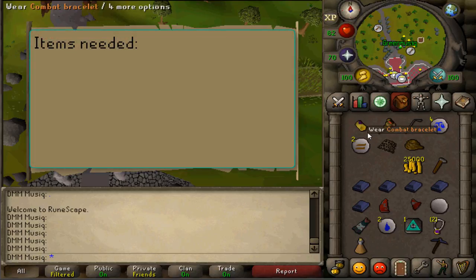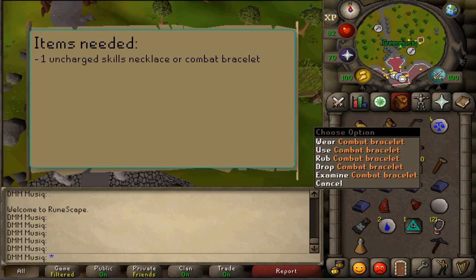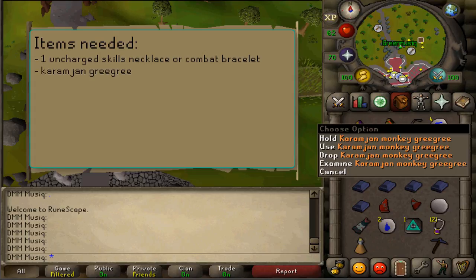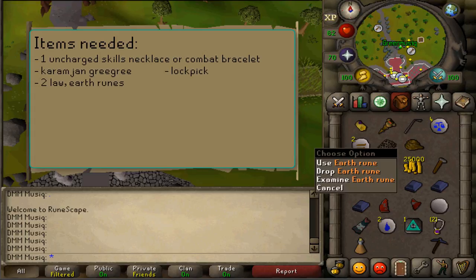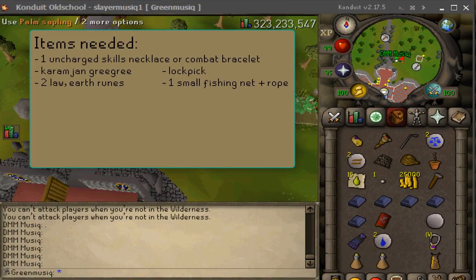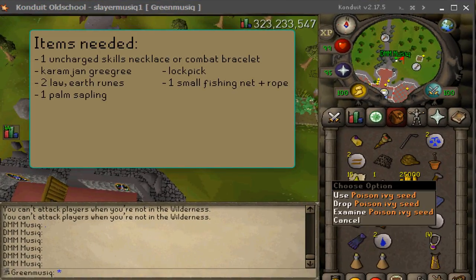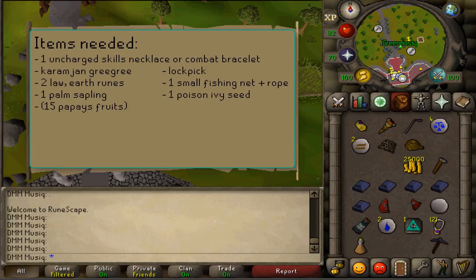For the items needed: a Skill Necklace or a Combat Bracelet — they must be uncharged — a Karamja Monkey Greegree, a Lockpick, 2 Law and Earth Runes, 5 Ropes, a Small Fishing Net (1 is enough), a Palm Sapling, a Poison Ivy Seed, and having 15 Papaya Fruits is helpful.